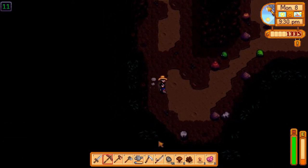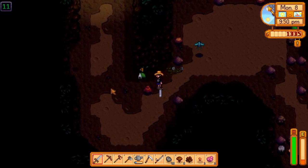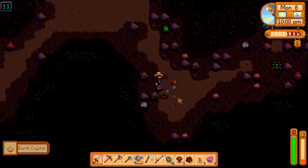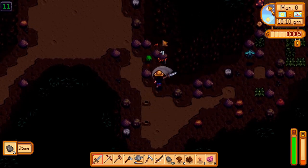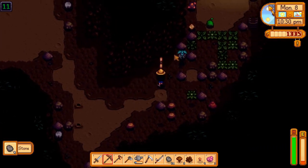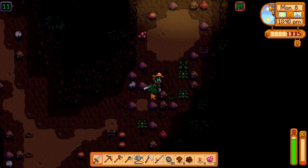Earth crystal! This is why it's good to come here on a more lucky day. You might not get too much copper but that wasn't my purpose anyway. I might actually drop a cherry bomb — okay, that's a rock crab. Two earth crystals — I'm going to be able to make four mayonnaise machines, that's just awesome. There's even more copper here. Let's see what's on the next level.